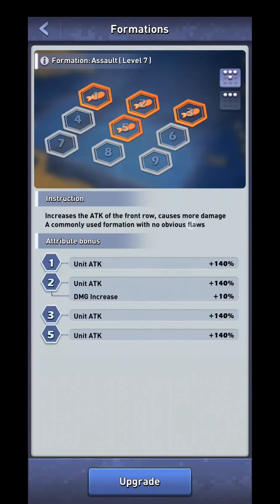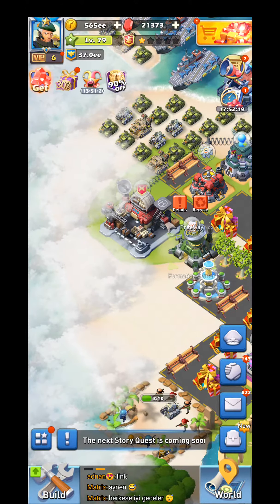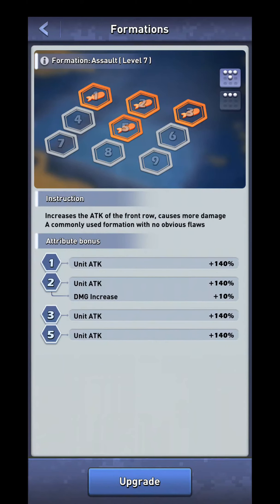Now I'm going to go back to the Formation Center building. This building becomes available on level 50. When they first introduced it, it only had the Assault formation, which on level 1 increases the attack of your units on positions 1, 2, and 3 by about 20%. Then it goes up 20, 40, 60 — I think it's 20% every level. At some point, around level 3 or 4, it adds extra attack to unit number 5 as well, the middle one.